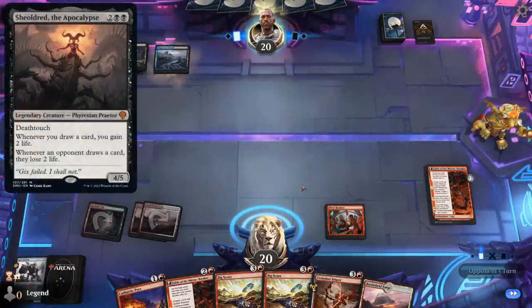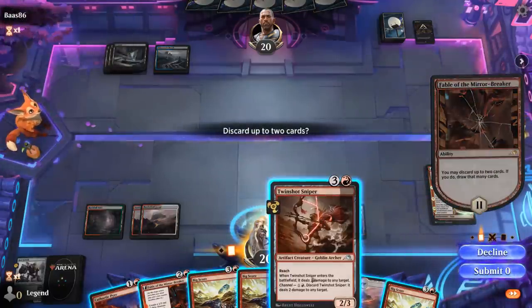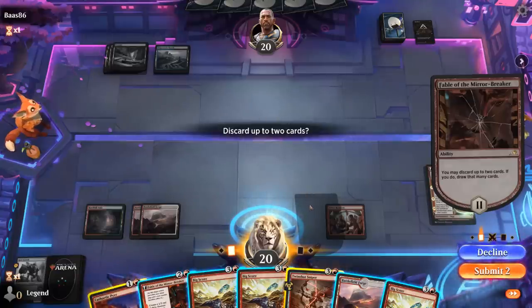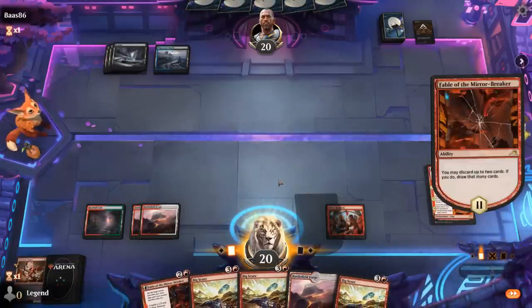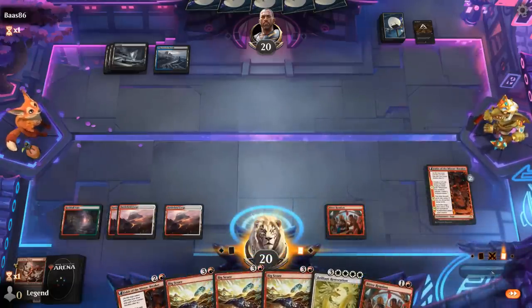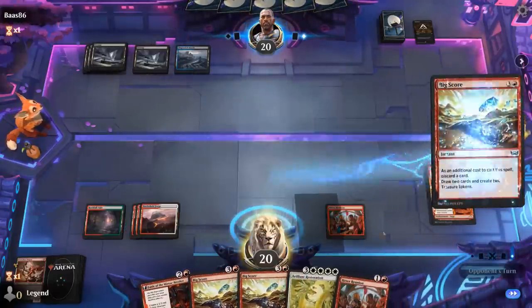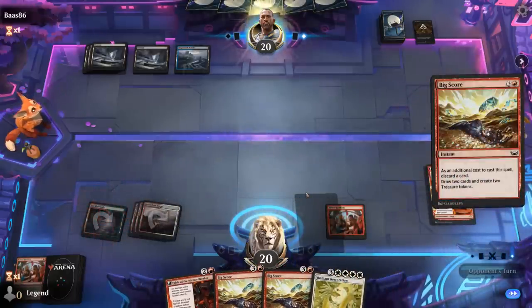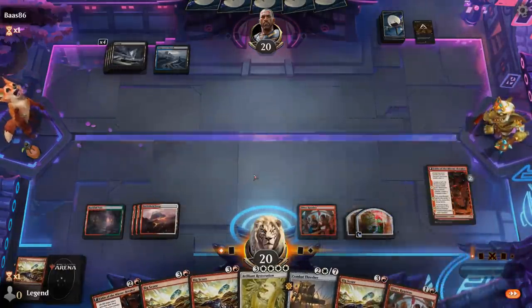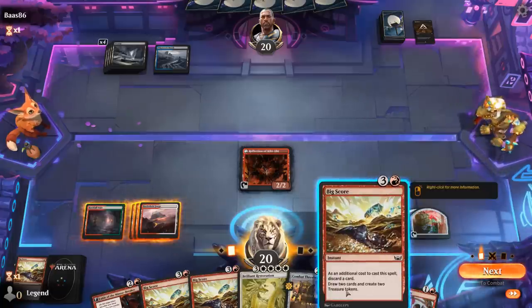Turn four could see Sheoldred — we don't, which is good since we're about to draw quite a few cards. So discard Sniper and Pyre — Sniper plus Pyre would have been an answer to Sheoldred as well. And there's Restoration, so we'll pass with Big Score available, probably discarding a Reunion. They could have a Counterspell too — that resolves. So we can wait and set up a bigger Restoration. This turn Big Score again in the main phase to hit our land drop, discarding Thresher which we can also bring back. Then I'll be able to play Restoration and give the team Haste right away.